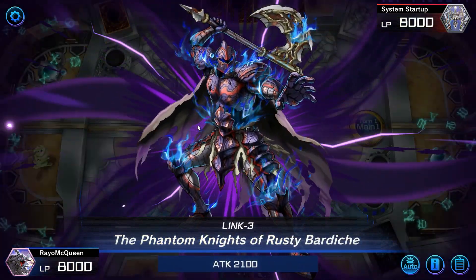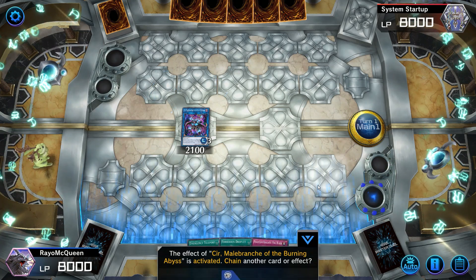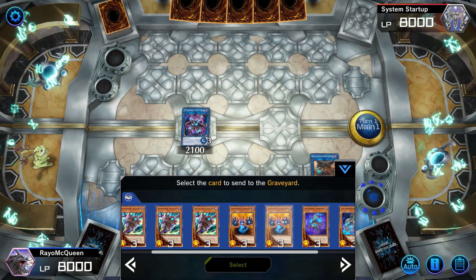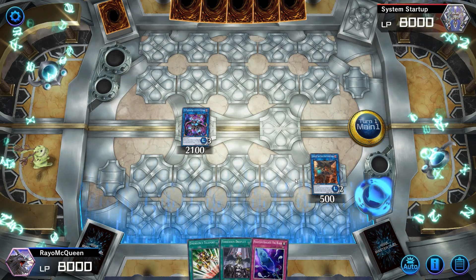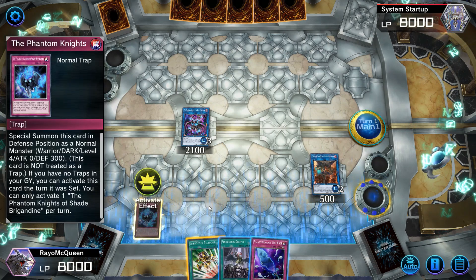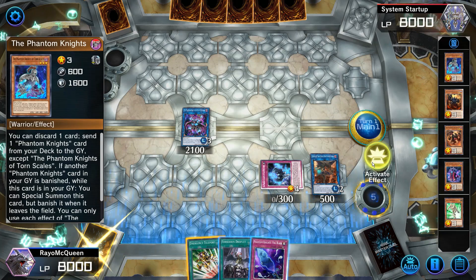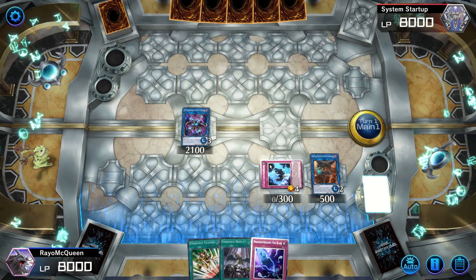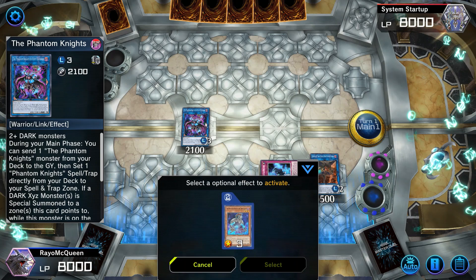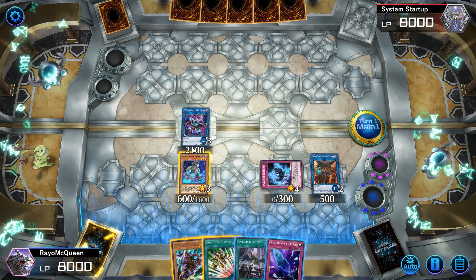Since I already have Cloak in the graveyard, I'll send Turn Scales with Bardish's effect. I use Bardish's effect, send Turn Scales and the Brigadin. Then I special summon the Brigadin and search for Boots. Typically you search Boots because it's a free special summon since you control a Phantom Knight monster. Then I go for Turn Scales.